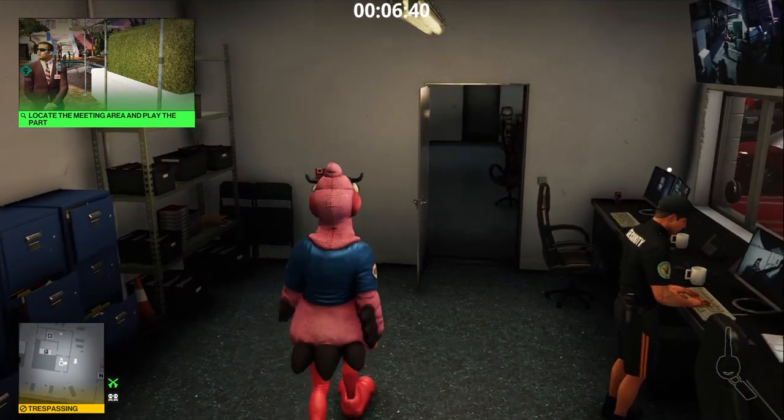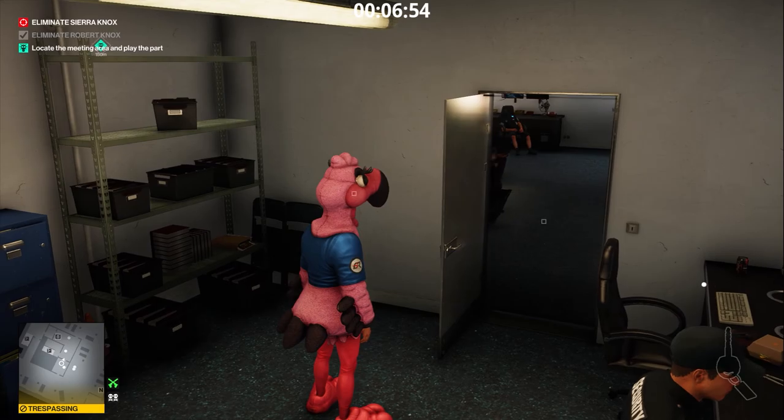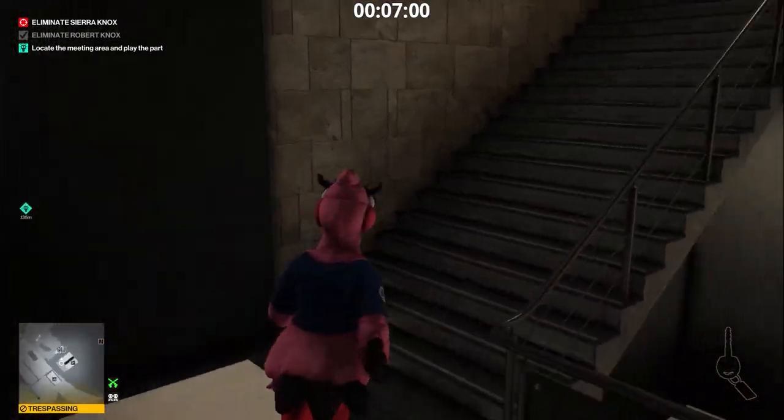The body of Robert Knox is being dragged by a bodyguard to this security room. I'm going to wait here for a few seconds. The meeting between the blackmailer and Sierra will take place at the hotel near the emergency bay.